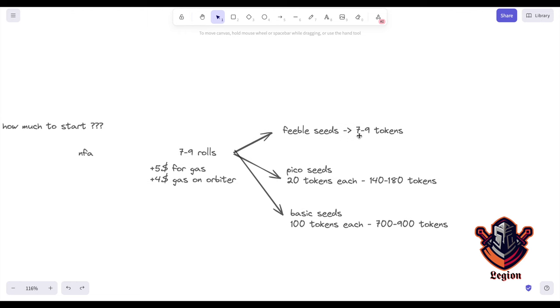The 7 to 9 rolls will cost depending on how much you want to invest. If you just want to try it out, that's the cheapest way to do it. We have feeble seeds that don't give any crops and cost one token each. If you want to go in deeper, you have the Pico seeds that are 20 tokens each.